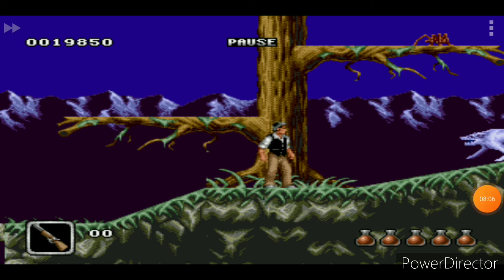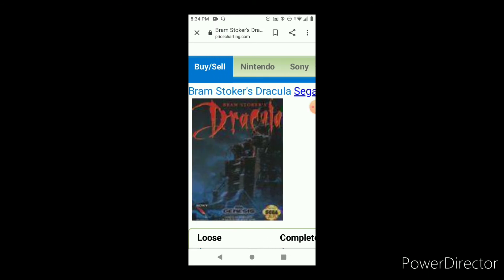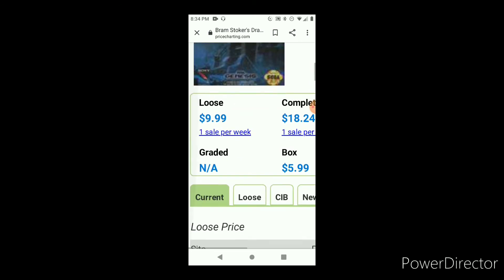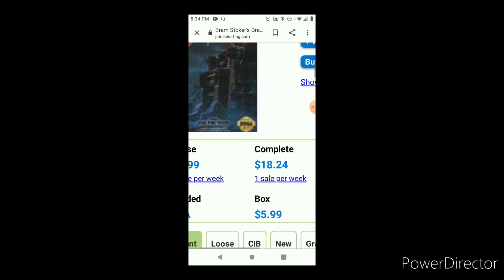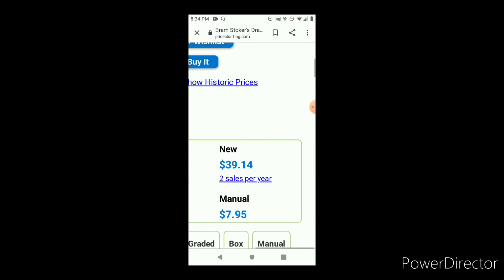I did a little more research and found out the Sega CD version is based off the movie, so I'd guess the Genesis version is too — but it could also be based off the book. Now for prices: for a loose copy you're looking at around ten dollars, selling about one copy per week. A complete price is going to run you about $18.24, also receiving around one sale per week.